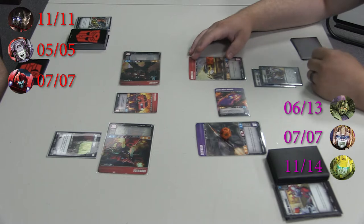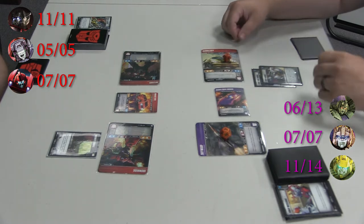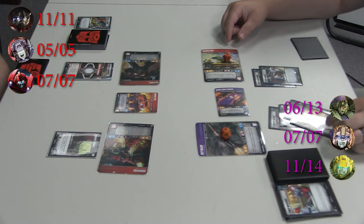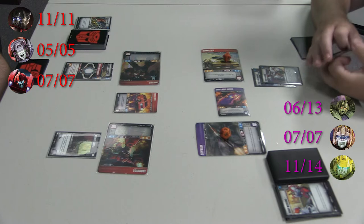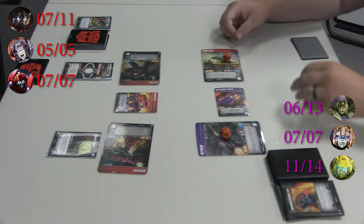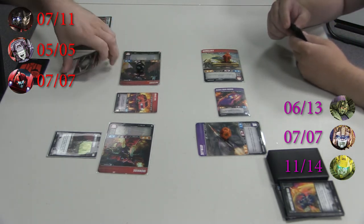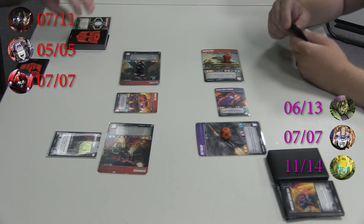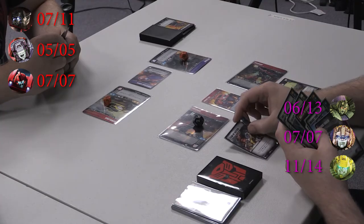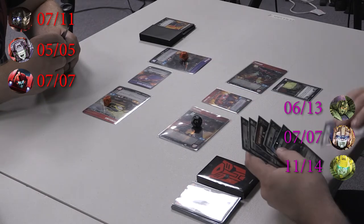Let's go with Inferno. Swinging for ten into Inferno, blocking six, taking four. I'm going to play Team Up Tactics to repair two damage — actually, I'm going to flip Inferno to truck mode first, then play Team Up Tactics to repair two damage.